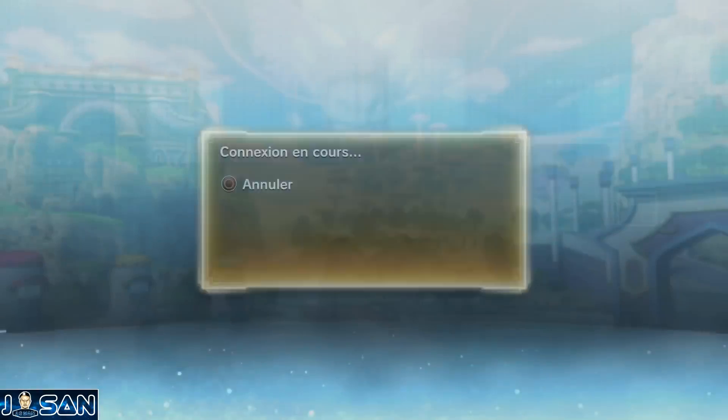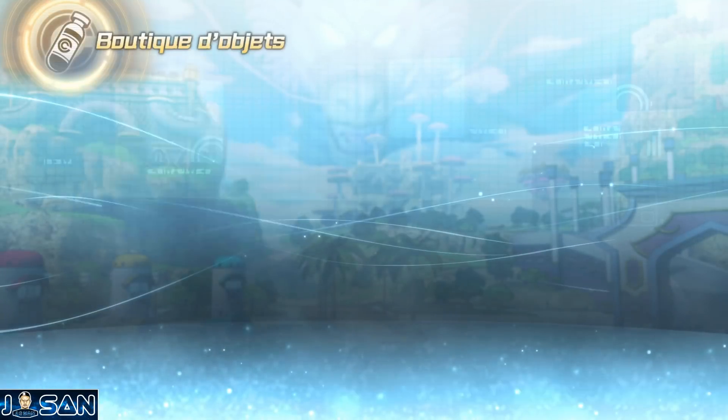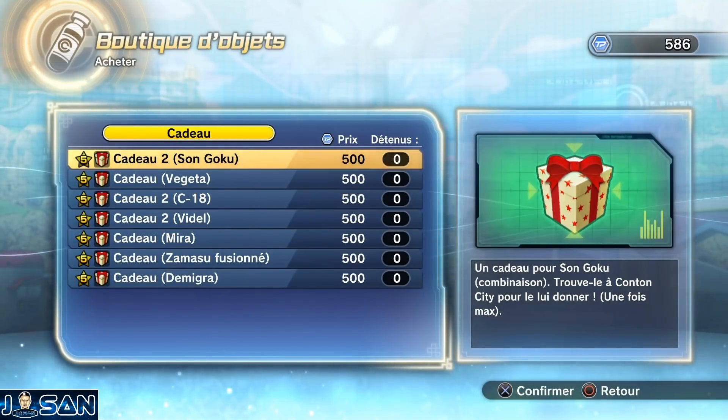Pour obtenir Mira, Zamasu dans sa forme corrompue ou Démigra, il vous suffira d'aller à la boutique Beerus et d'acheter un cadeau pour leur offrir.